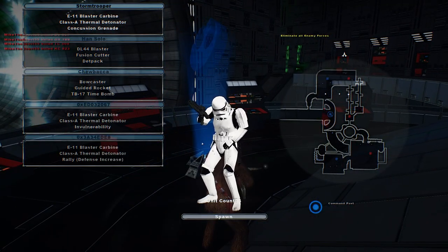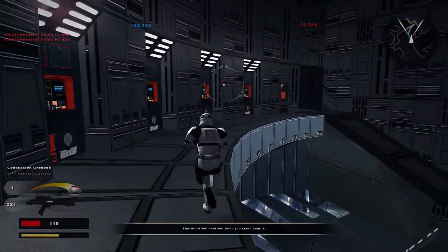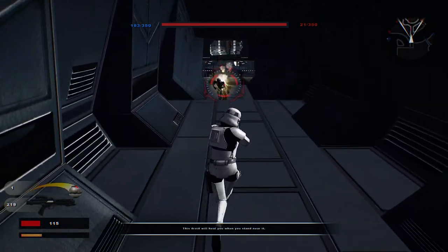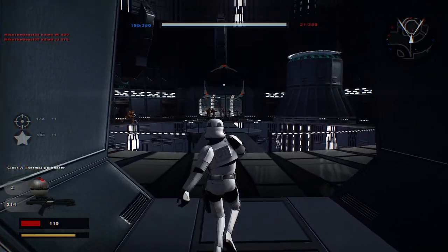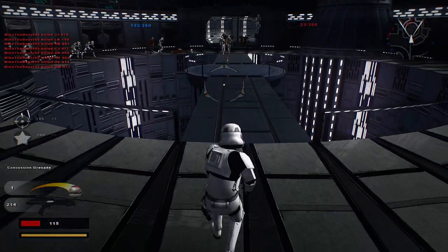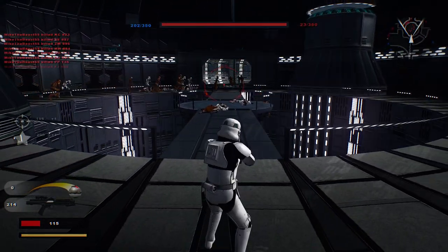Han Solo and just a regular Stormtrooper — we'll try a regular Stormtrooper. Concussion grenade — that's interesting. They also have some new running animations too; forgot to mention that in the last video. What does the concussion grenade do exactly? It doesn't really do anything, it's just a regular grenade.